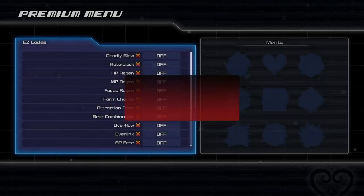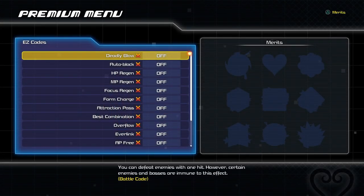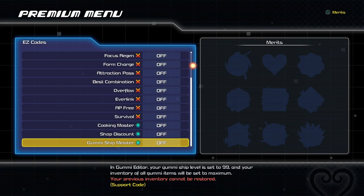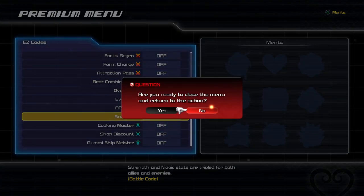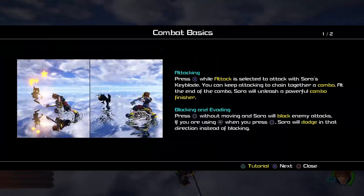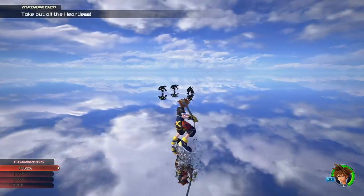One of the biggest upgrades Easy Codes give you is the Gumi Ship setting, where you can set everything at max. I know many people who don't enjoy these battles, and this setting will make it easier for you. Me on the other hand — I'm addicted to it.